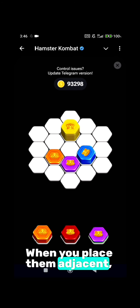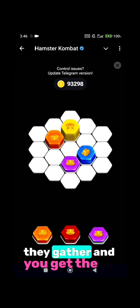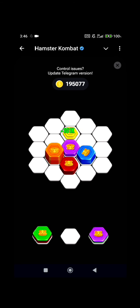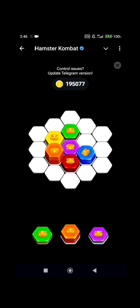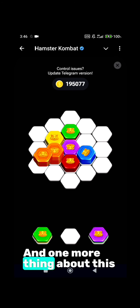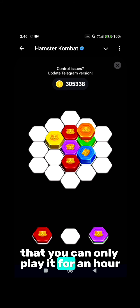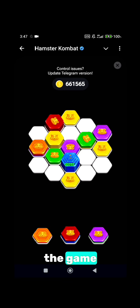When you place them adjacent, they gather and you get the money — 101K. One more thing about this Hexar puzzle is that you can only play it for an hour in a day. This is the fast-forward replay of the game.